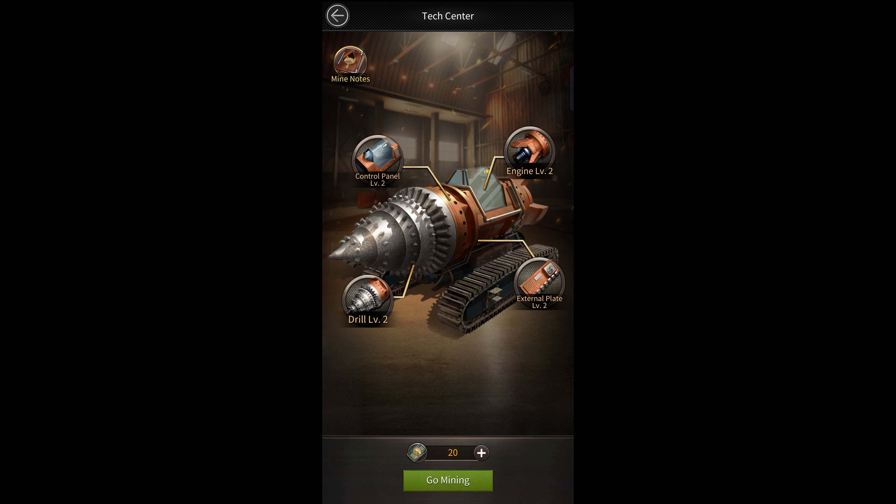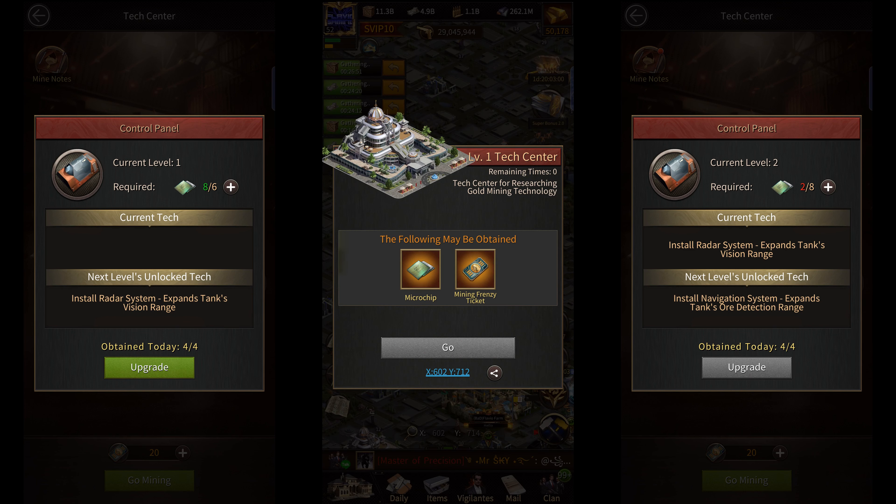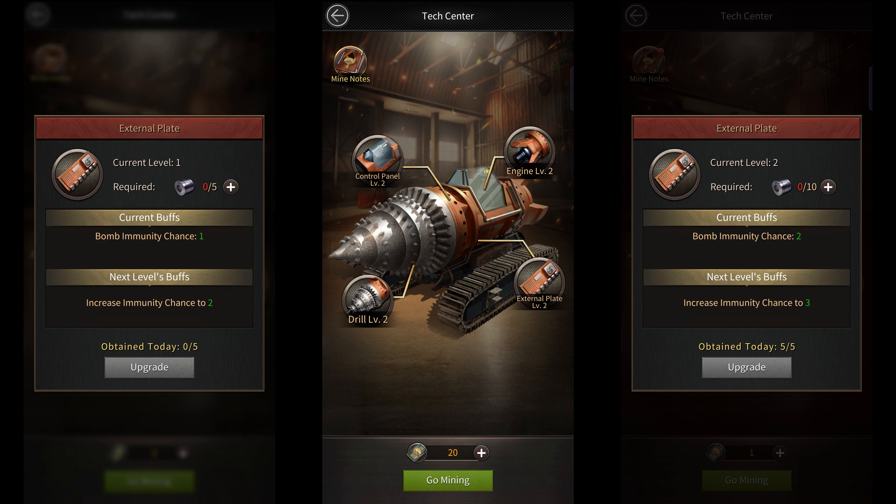You can also do upgrades during this event to perform better in the minigame. There are 4 upgrades that you can do and each upgrade requires a unique material. The control panel enhances vision range and requires microchips to upgrade, which can be obtained by spying tech centers on the map — you can get up to 4 of these per day. The engine increases game time and requires gears. The drill increases operation speed and requires tungsten. The plate increases bomb immunity chances and requires high carbon steel to upgrade.